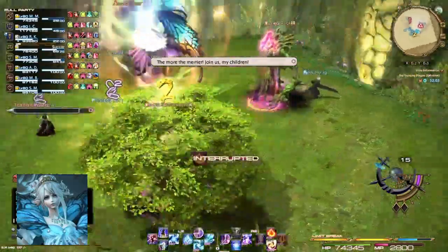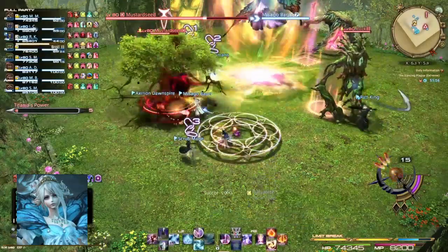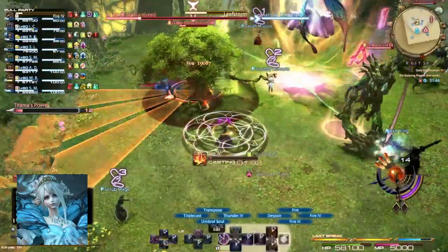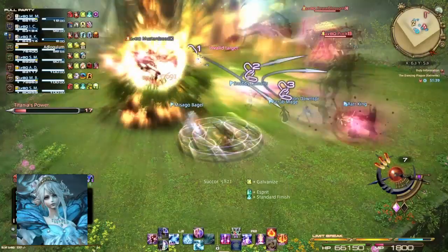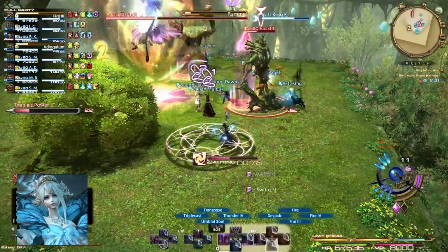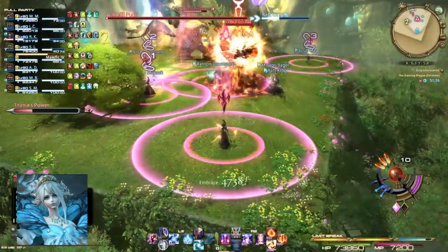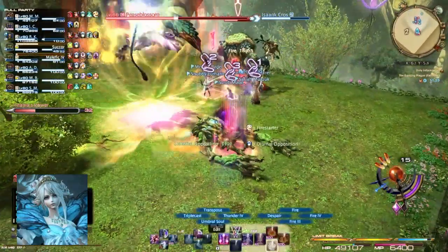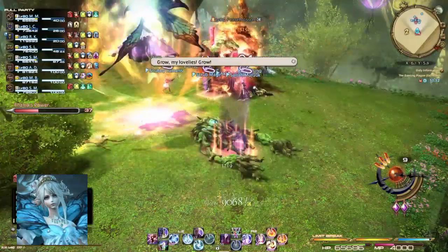Time for mini adds. We start with the tree — always on the east side — Mr. Broccoli Man. He just does AoEs. Only the puck and swamp thing need to be tanked and separated, so decide who's tanking which one. This is also a DPS check — you want that bar on your left hand side to never hit over 40. The goal is to be under 40.